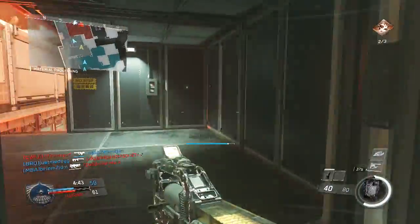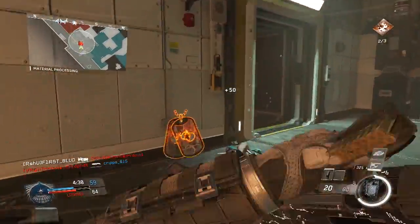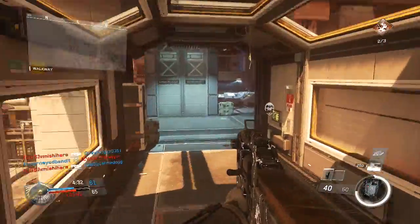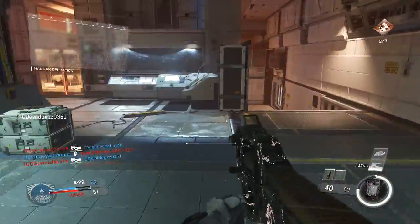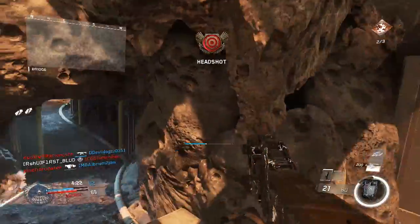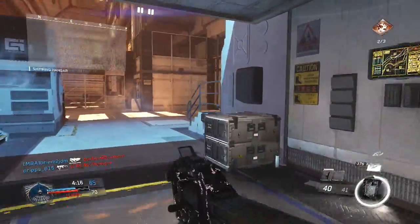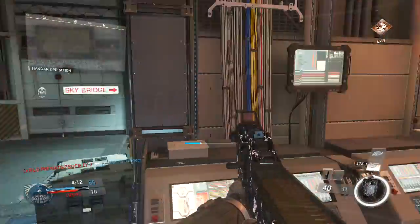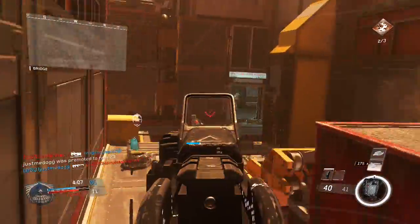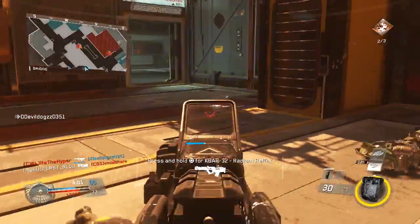You have to wait, you can't just rush over there. My teammates are passing through — now I can push. One thing I'm digging about this FHR with the quick draw is that my playstyle is so fast, and this is helping with it. Since I'm so fast I want to also be able to aim fast. But the thing that would help me even more is stock — I can't wait to try it with stock and quick draw together.